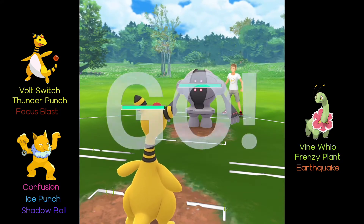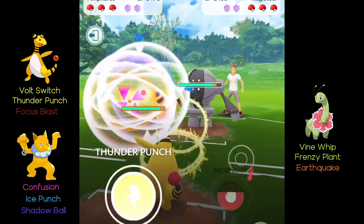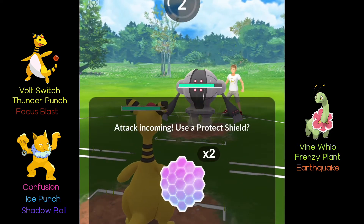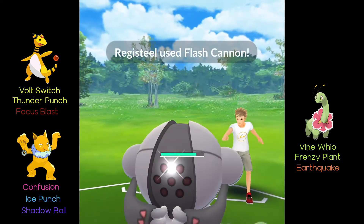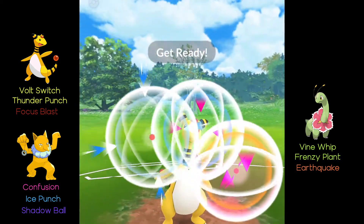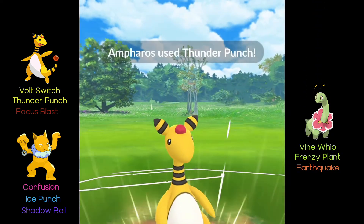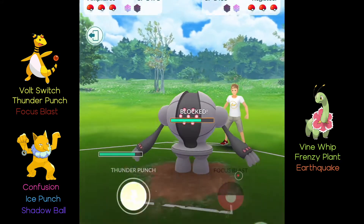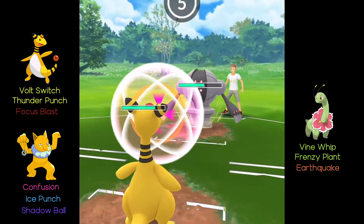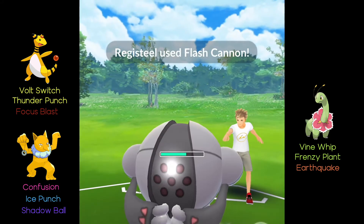I used my Elite Charge TM on Meganium because I just liked it a lot and I haven't been to Chikorita Community Day. Over here we're going to be taking a look at these battles. First we have Ampharos — I sealed up a Flash Cannon and placed a Focus Blast, then I bait with Thunder Punch. I use the Thunder Punch and he shields, so I go for the Focus Blast, but he got the charge move off before I could. I needed one more Volt Switch.